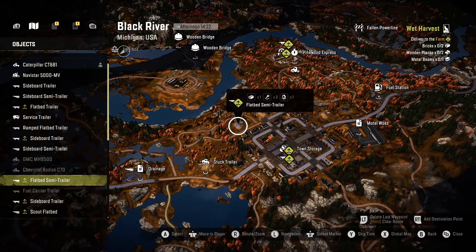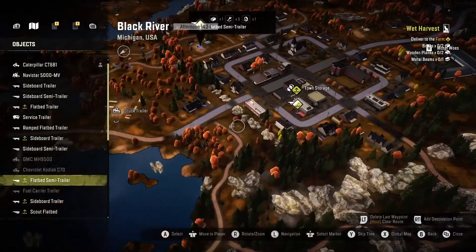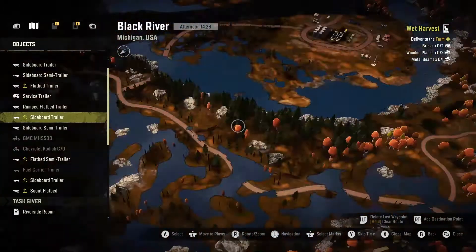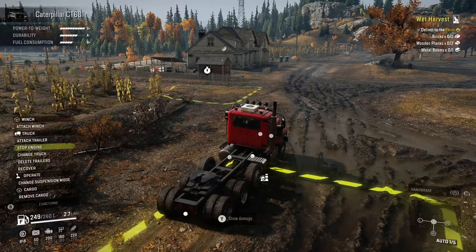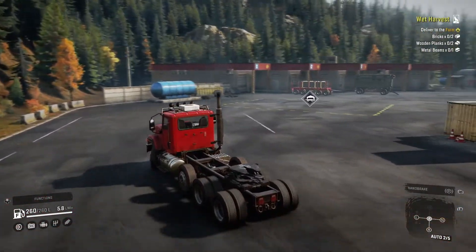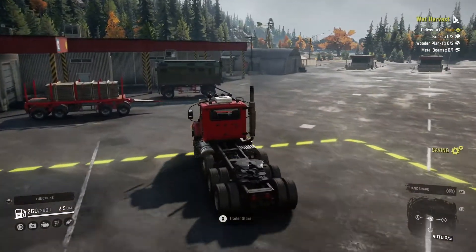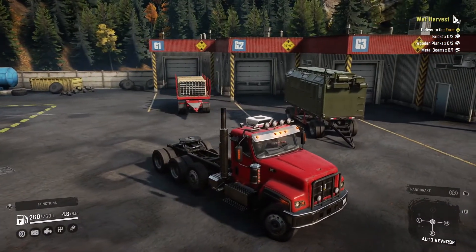That trailer - that's the one. That's got one set of bricks on it. The other one - wait, that's got a set of bricks on it too. The other sideboard trailer - let's get one set of bricks on it. So if I quickly just recover this, leave the garage and use this trailer here.